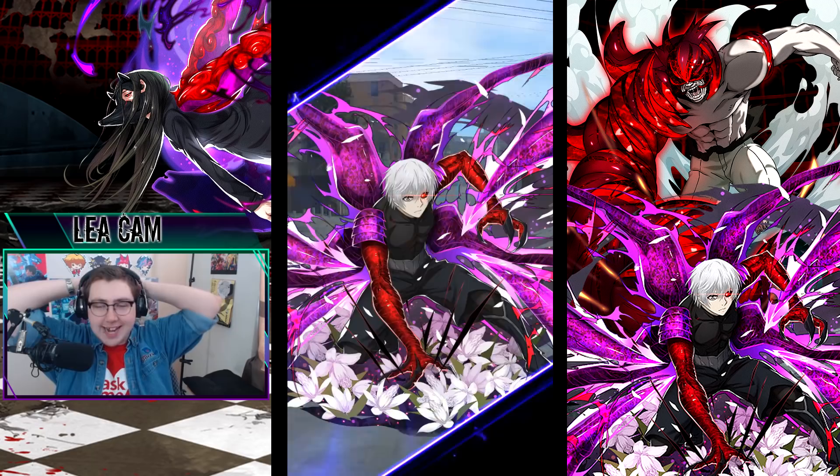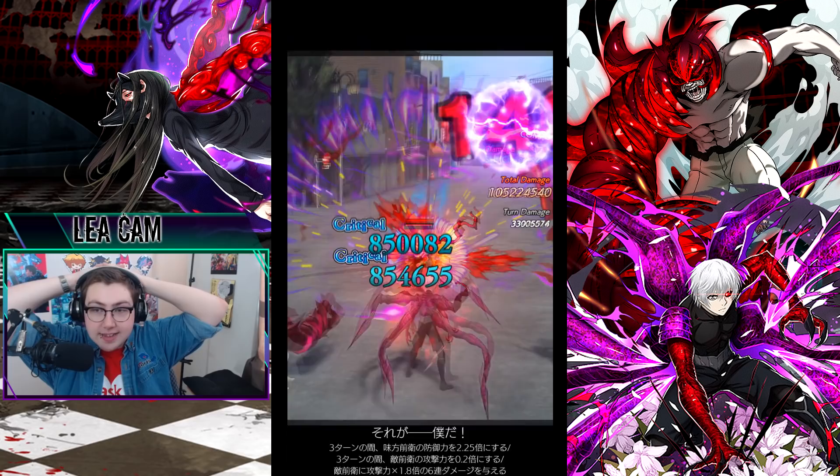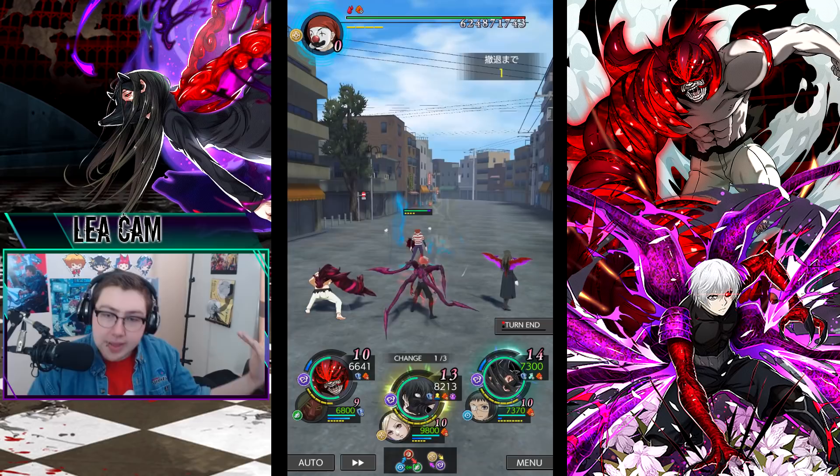That was 5 million damage per skill, and you get two off. I had six AP and just got another skill charge off — that's crazy. Even on a raid, after you get the buff off, if you have just him, he also debuffs the enemy's attack and buffs your own defense every single time he uses his skill. He's just one of the best all-around units in the game right now. He doesn't affect the rest of his team, but he alone is able to stand at the top.